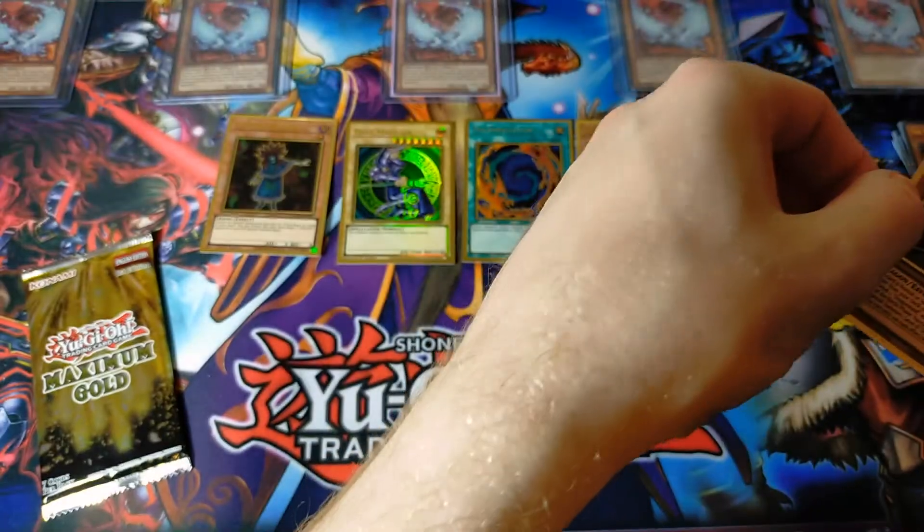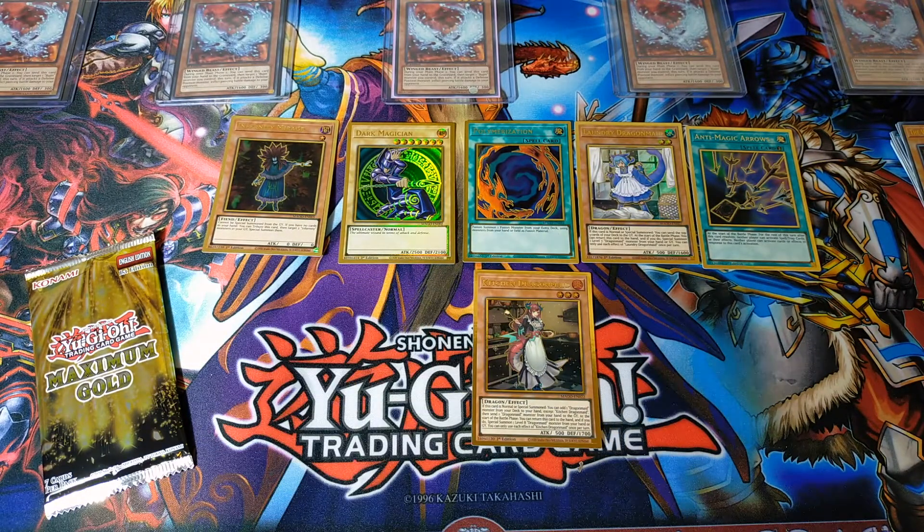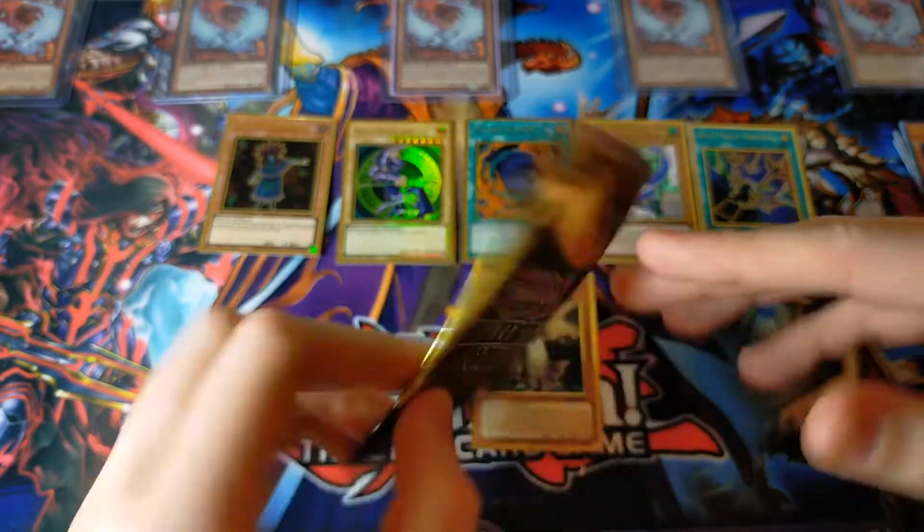Behind her we have Infernity Mirage — probably one of the least exciting gold rares, but still a gold rare nonetheless. Kitchen Dragon Maid, Dark Magician, and Polymerization — all in one box. Wow! We still have one more to go. How can we end this video even better than those two pulls?